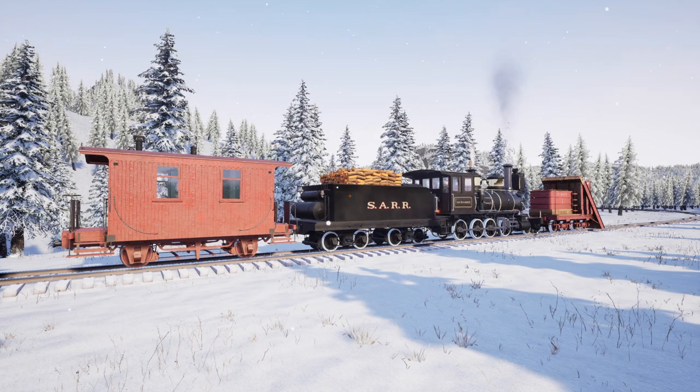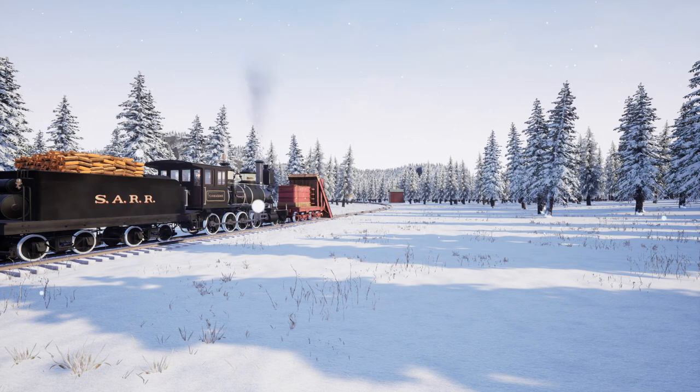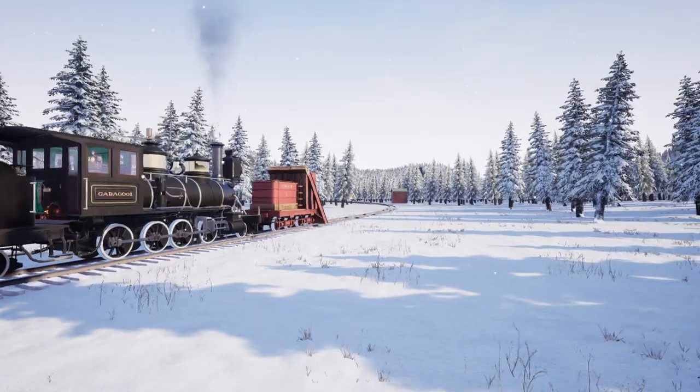Hello guys, seasons greetings! We've got a very Christmasy update for Railroads Online - they're calling it a Christmas special. They've updated loco numbering bugs, added snow since it's officially winter, got a new Cook 2-8-0 Constellation, a new snowplow, updated the Morse code telegraph system, fixed bugs, improved performance, added a new crossover diamond, and player icons and names are now on the map when playing with friends.